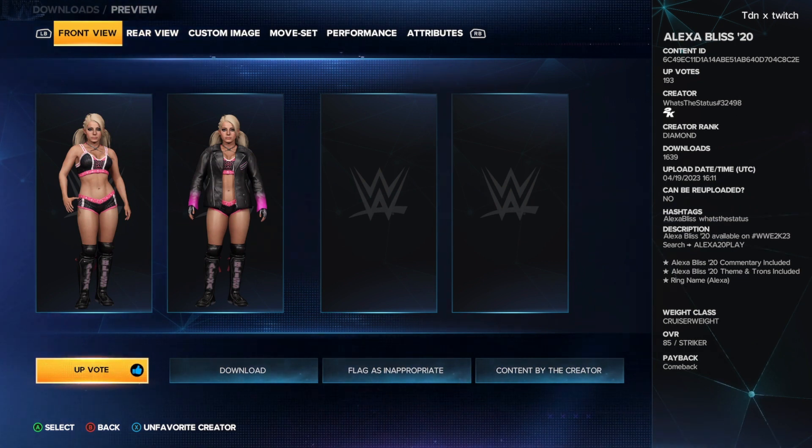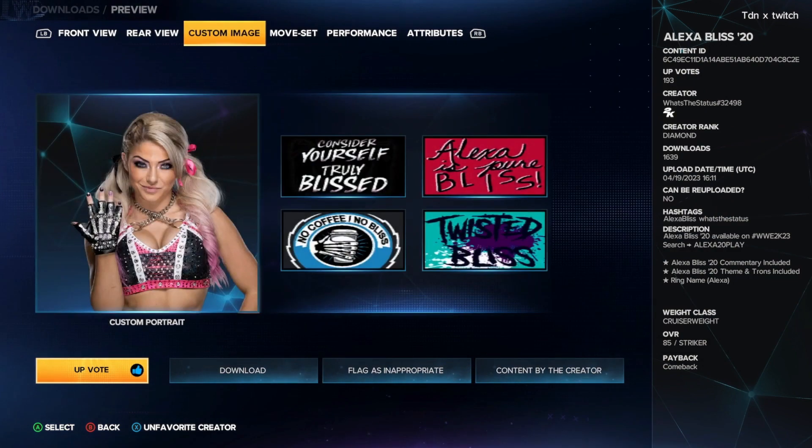First up, we got Alexa Bliss 2020 — this is the Alexa Bliss 2020 model created by What's the Status. It comes with commentary included, Alexa Bliss 2020 theme and entrance included, and a rigged Alexa Bliss model. The custom images come as a portion as well.